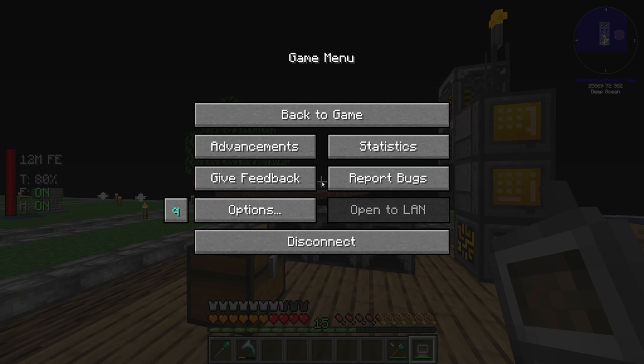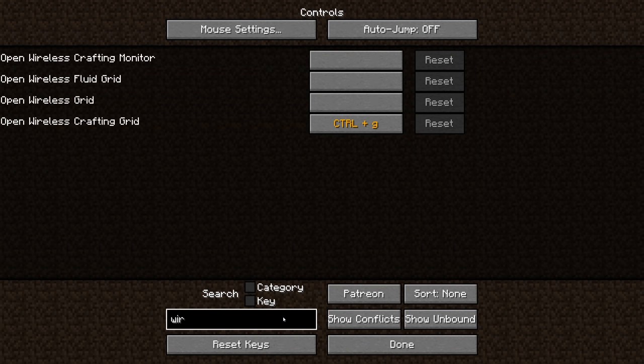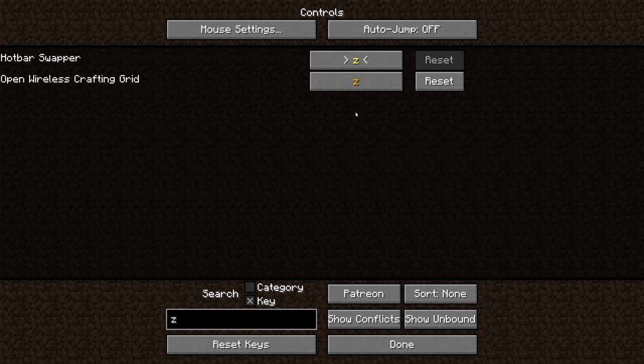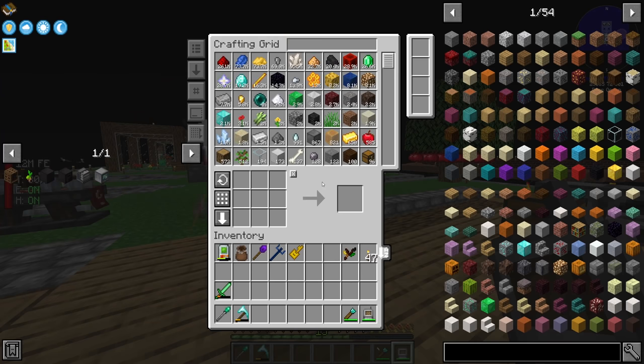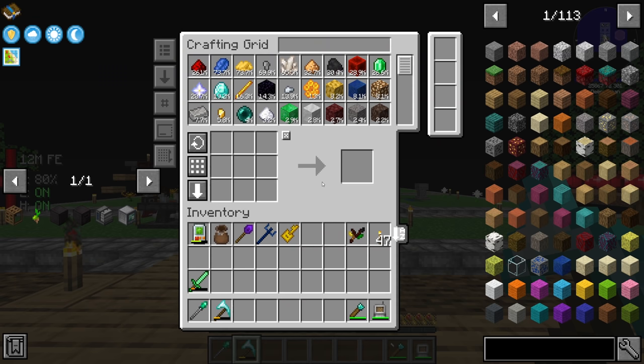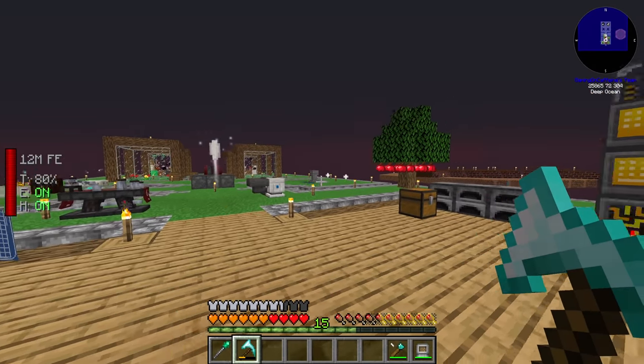One thing I didn't set up in the last stream: if you go to Options, then Controls, and type in 'wireless', you can set a hotkey for the wireless crafting grid. By default it's set to Ctrl+G — I much prefer having mine set to Z. When it turns orange it means another key is already bound, so I'll reassign it away from the hotbar swapper since I don't use that feature. Now pressing Z in the world automatically opens the wireless crafting grid without having to find it in the hotbar, which is super nice.